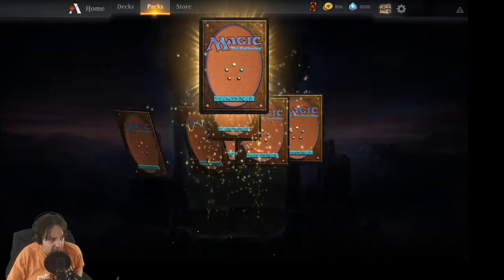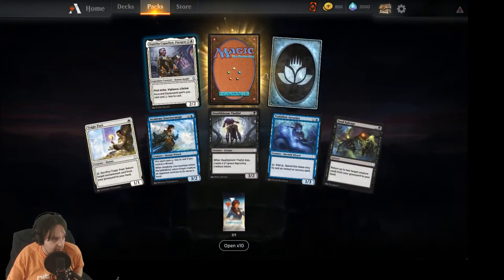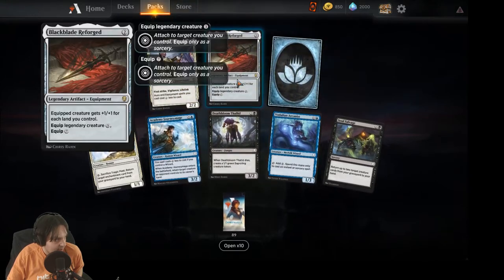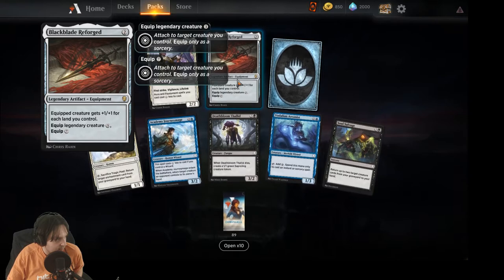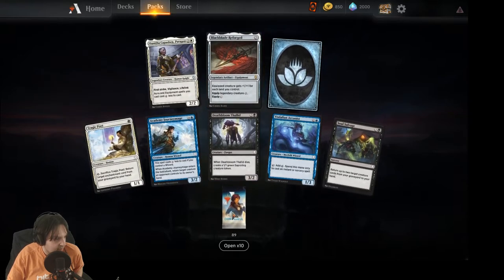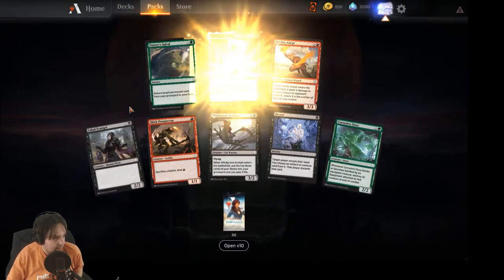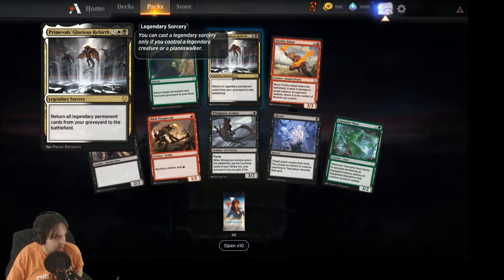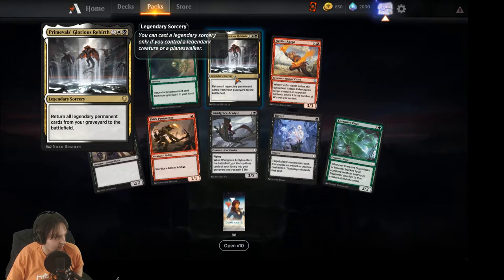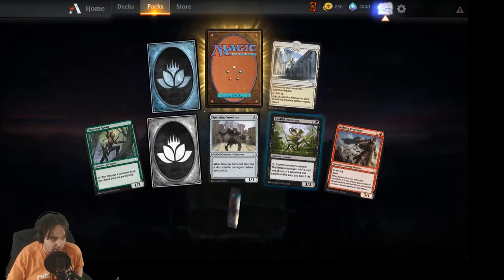Nothing too exciting here — a wild uncommon is pretty nice. The rare is Black Blade Reforge; I don't know that one. It seems like it could be okay on a legendary creature but I don't think it's super important. From Evil's Glorious Rebirth — it's way too expensive. Brings back legendary creatures and planeswalkers from your graveyard to the battlefield; powerful but way too expensive. It could be good in EDH, but MTG Arena doesn't have EDH.